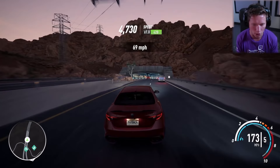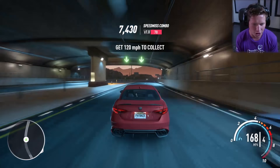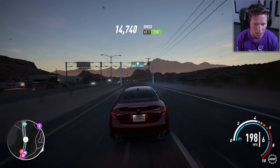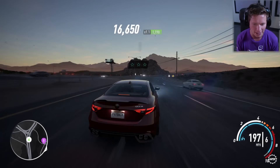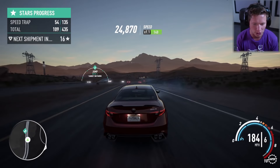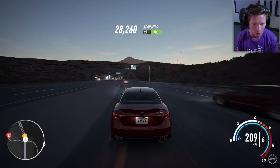For this first one, we've got the Alfa Romeo Giulia Quadrifoglio — I think that's the full name, might not be in the right order. We've also got a new Chevy Colorado pickup truck and a Range Rover SVR. And I wanted to start off with our Alfa Romeo — it's a four-door sedan, but this thing packs a punch. This is so fast right now; I'm honestly having a hard time keeping it on the road.